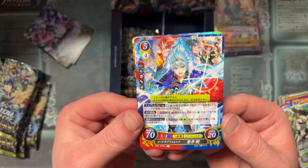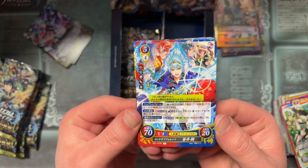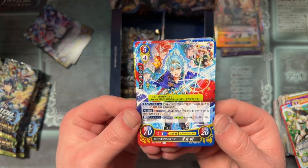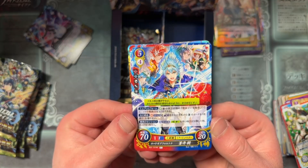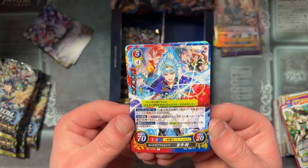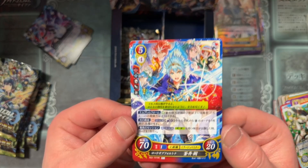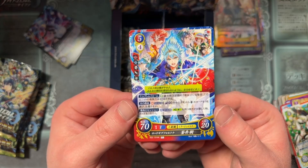Itsuki with all the others in the background — Ellie, Toma, Kiria, Tsubasa, Mamori, and the Navarre guy whose name I can't remember, way way back there. Very cool.